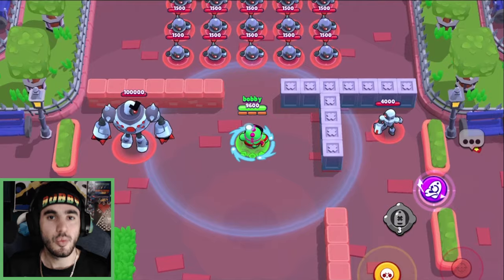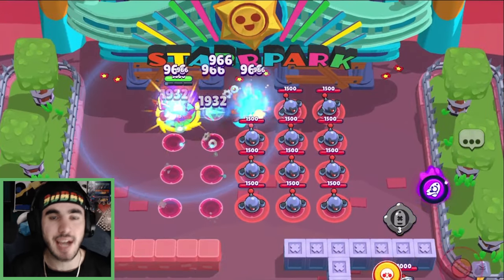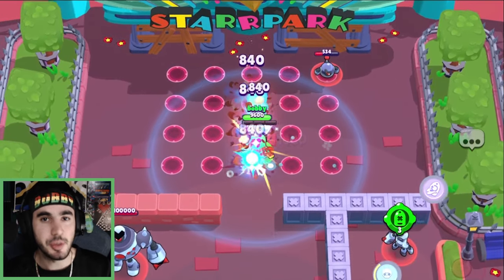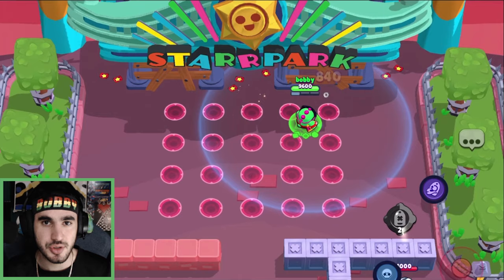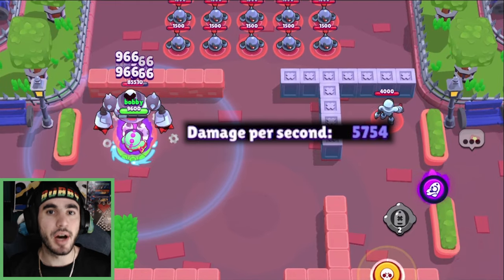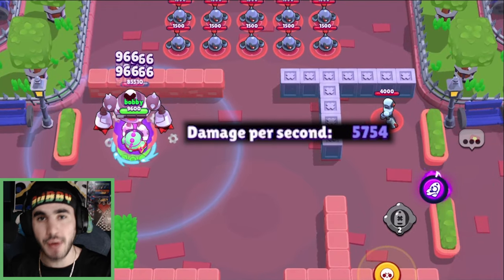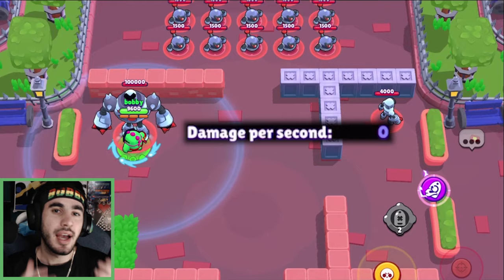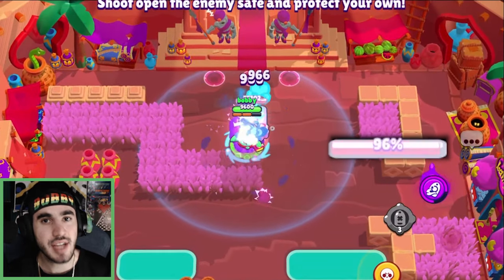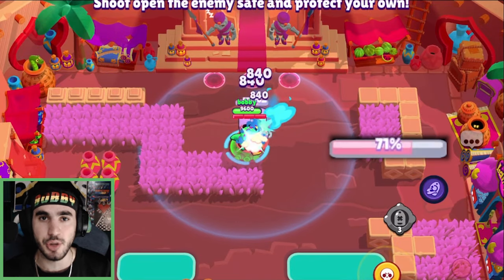We ran a few tests for all the brawlers. The Buzz hypercharge versus all the little bots — Buzz absolutely destroys them. This is one of the best brawlers for taking out small HP units, so things like Mr. P penguins or spawnables, Buzz will absolutely destroy. We also checked how high the damage per second can get, and it peaks a little bit above 6,000. That is a ton of damage, so if you combine your grapple — which stuns opponents — with this hypercharge, there's just no way you're not going to kill everything in your path.